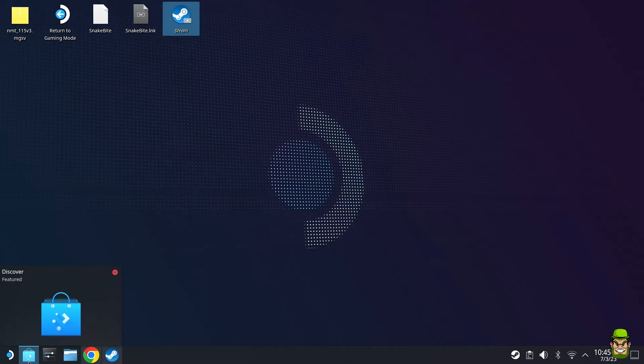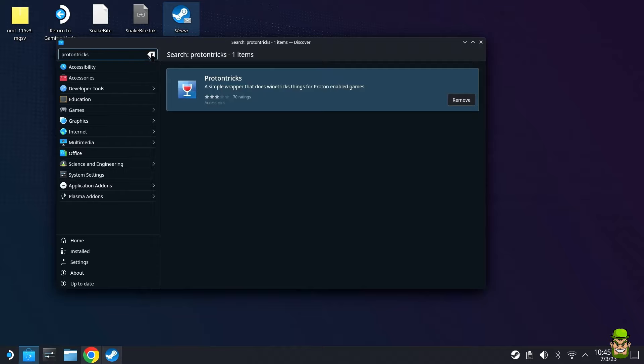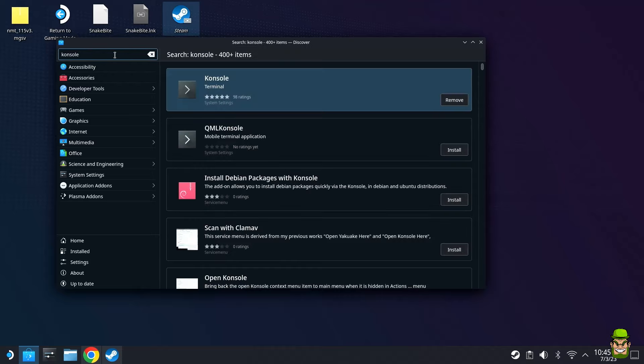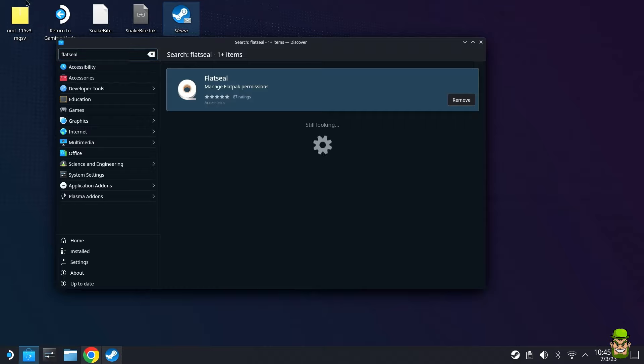Go to the Discover Center — there are three very important programs we need to install first. The first one is called Proton Tricks; go ahead and install that, do nothing with it just yet. The next one is called Console, which will make your life much easier for the installation — it's basically a console terminal. And the last one is called Flat Seal, which is based around permissions that we'll need.